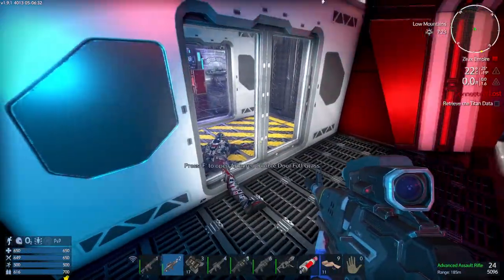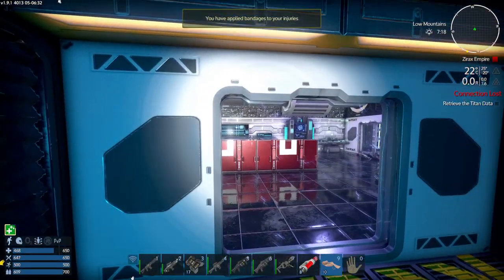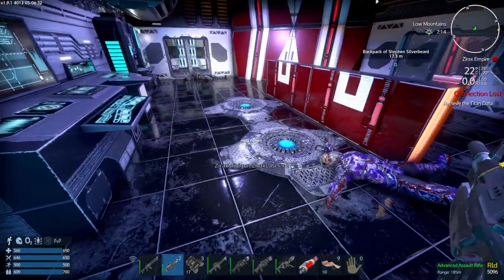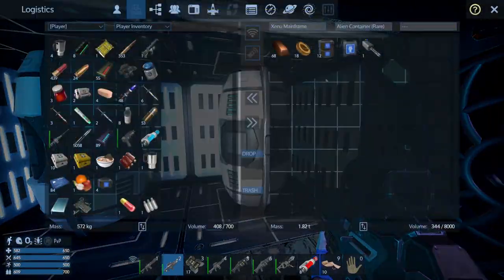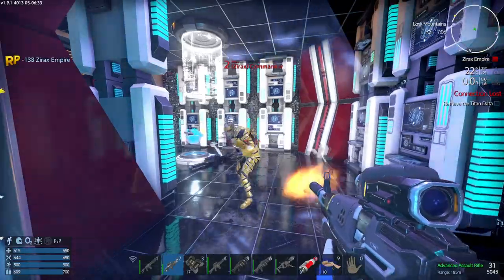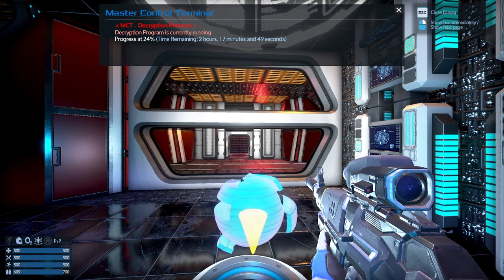I'm a bit worried that we might get given something. There's another room. So we're not done yet. Coffee cup — too much junk now. Get rid of these. Nice stuff in there. Reload. Now I shouldn't keep reloading, but a little bit of paranoia. Is this it? Up to the terminal. The encryption program is currently running — progress 24%, remaining 2 hours 17 minutes 49 seconds.